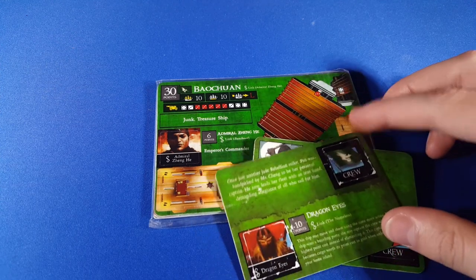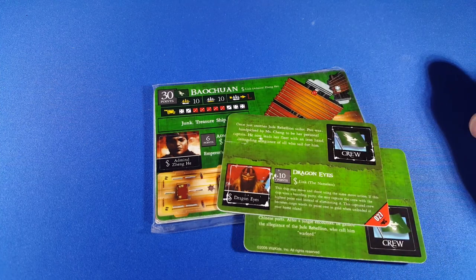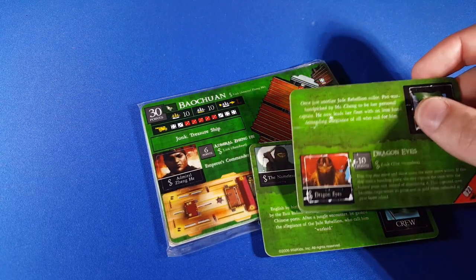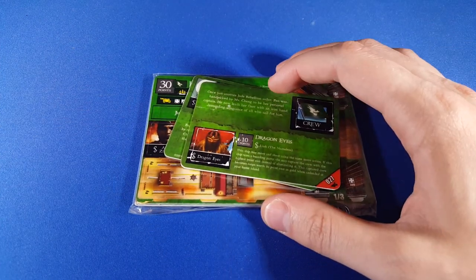Is that really practical? Not really. If you look at a crew like Dragon Eyes, we don't really want to pay 10 points for that ability — it's going to be pretty hard to work with in a low-point game. So what about other 10-masted junks? Most of the other ones don't start out with 10 cargo, so they're not going to be in first place.